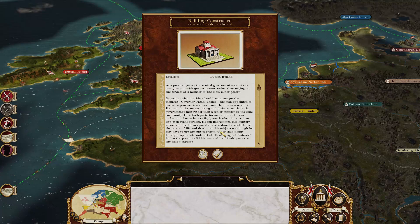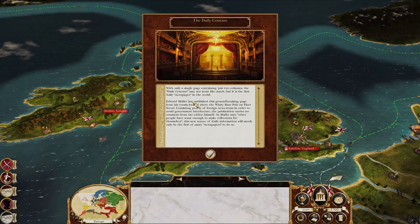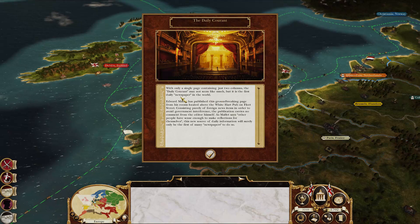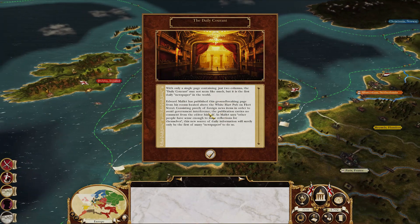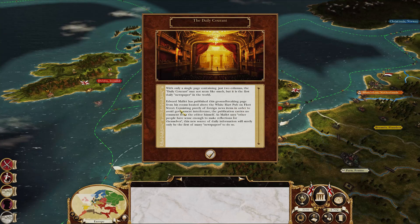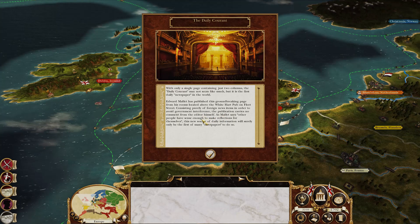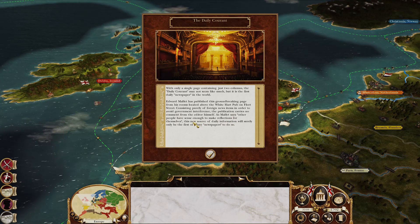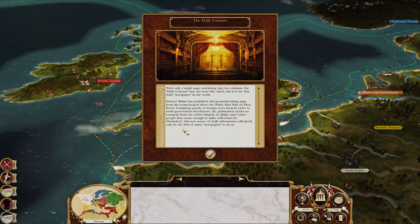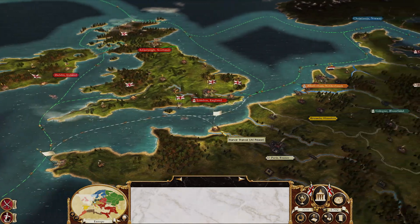Alliance broken between Prussia and Poland — sucky! The Daily Current event: with only a single page containing just two columns, the Daily Current may not seem like much but it is the first daily newspaper in the world. Edward Mallet has published this groundbreaking page from his rooms above the White Heart pub on Fleet Street, consisting purely of foreign news items to avoid government interference. The publication carries no comment from the editor himself. This new source of daily information will surely only be the first of many newspapers. Love these tidbits of history! And Saxony got destroyed — by Prussia, yeah, that seems right.